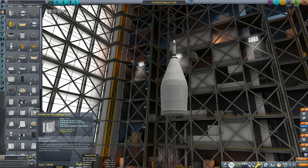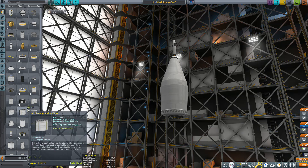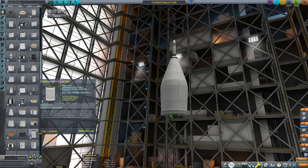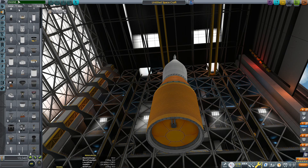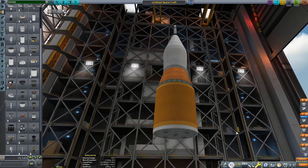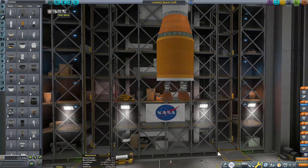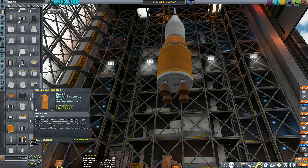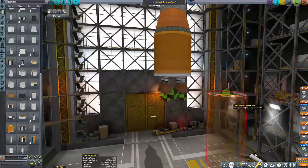We're not using the Kerbodyne adapter piece. It took me forever to find because in the new 1.12 update it just threw all the fuel tanks so they're not grouped anymore — Kerbodyne used to be grouped all together. If anyone knows how to fix that, put it in the comments below because it's really bugging me. Using the Cheetah engines — fortunately it's a DLC engine. You could use Swivels or Reliant. Actually, Swivels would probably be the right one if you were doing this all stock.